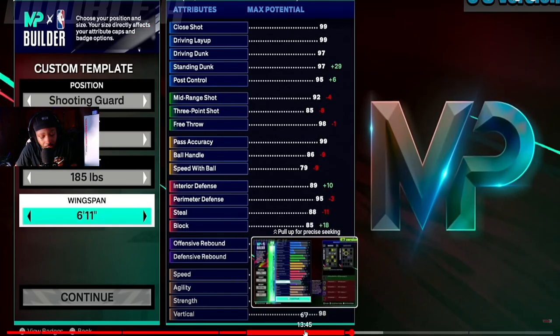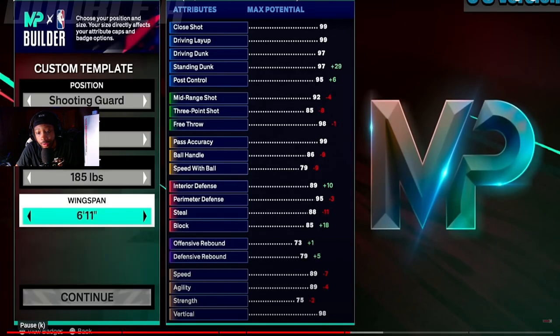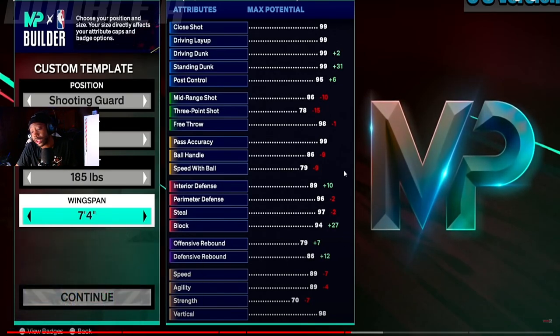That was default wingspan — let me go back to long wingspan. On long wingspan you get a 78. He probably should have made this at small forward and power forward, because I might go small forward or power forward when I make my 6'8" or 6'9". I don't know if I want to make a 6'9" based on these stats though. Everybody's saying shooting is easier, so I might still go 6'9" once I can see all the stats available. So far it's looking pretty dope.